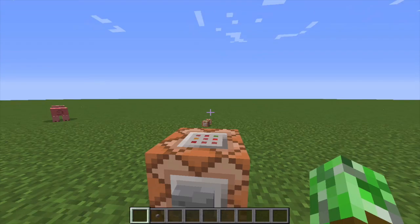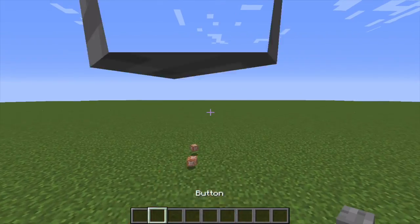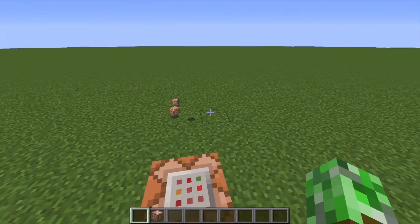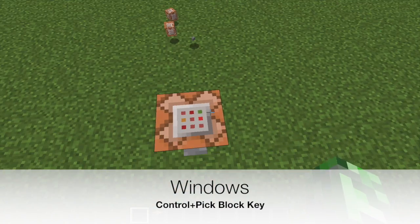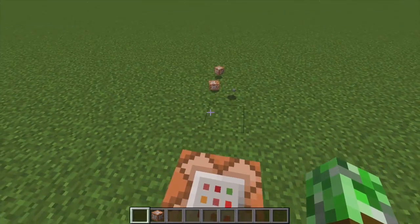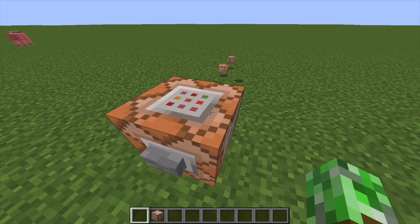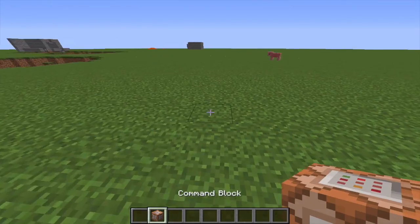I set my Pick Block key as O. If you press O normally you'll just get a command block, which is not what you want. On a Mac press Command+O, on Windows press Ctrl+O to get a command block with an NBT tag. Replace O with whatever key you set for Pick Block — for example, if you set it to K, you'd press Command+K or Ctrl+K depending on your platform.